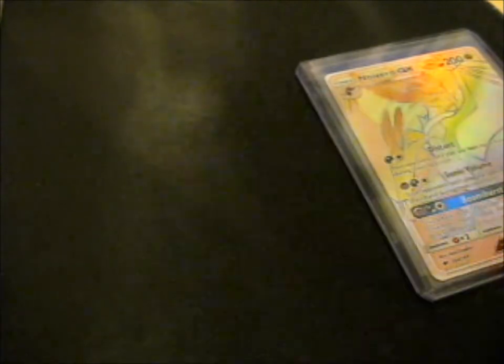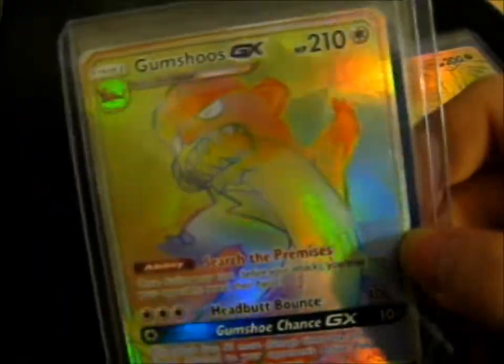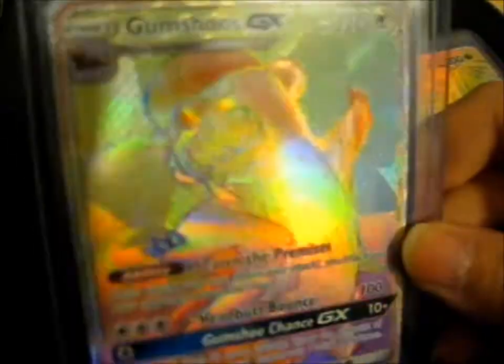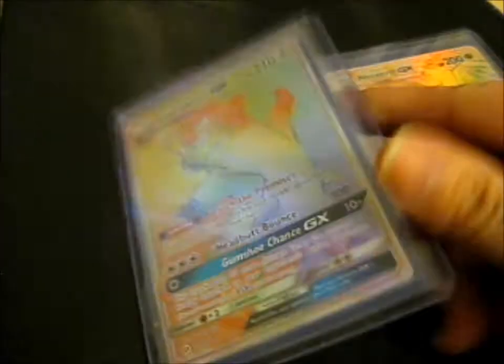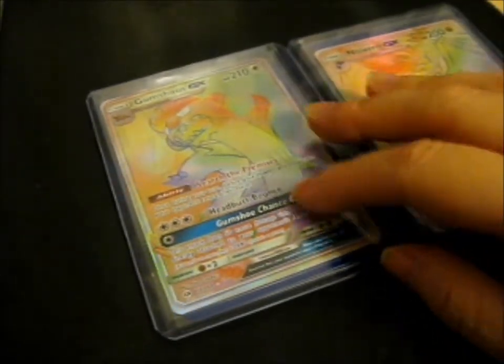I'm not going to bother with the set symbols because I can't remember them anymore. Gumshoe GX hyper rare — okay, I can't remember the set right now, but anyway, that's another one.